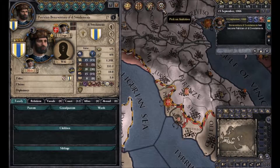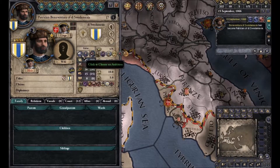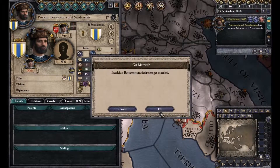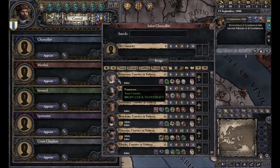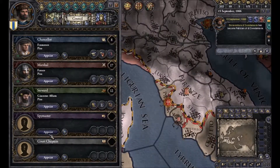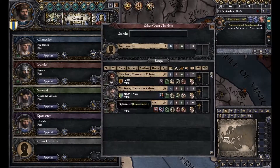We are unwed, so we're going to have to take care of that. Our ambition is to get married. We want to fill out the court — Chancellor, Marshal, Steward, Spymaster, and court chaplain.